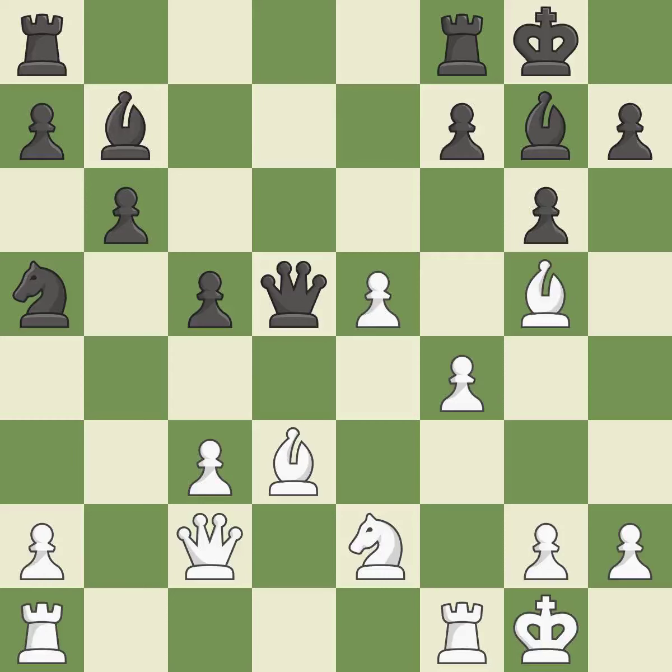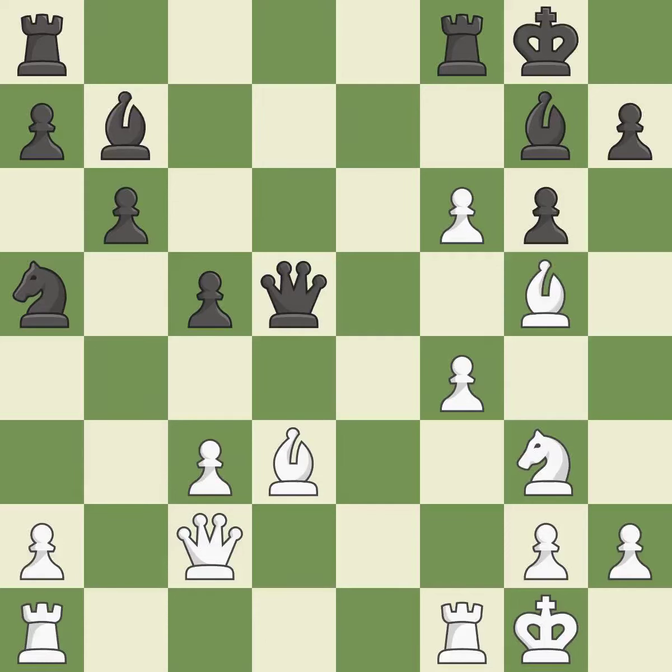This poses a checkmate threat. This protects the attacked pawn — this is the only good move. This permits the opponent to counter-attack an opposing queen, which is an inaccuracy. This ignores an opportunity to counter-attack an opposing queen — also an inaccuracy. After backing off, this poses a risk of winning a pawn. It is a fair deal after all captures.